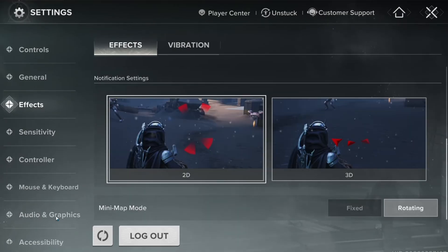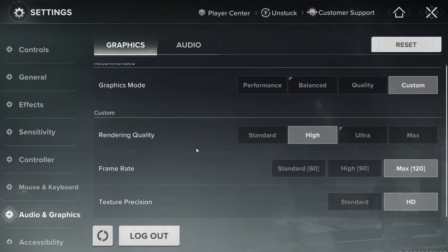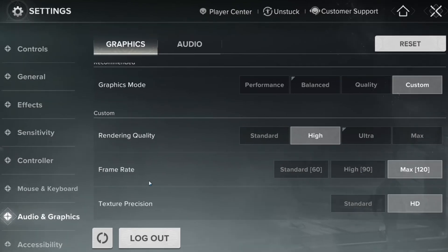Now for audio and graphics. Rendering Quality — you'll see Standard, High, Ultra, and Max. Standard looks plain, and Ultra and Max kill FPS. The best choice is High; it looks sharp and still runs smooth. Frame Rate: set this to the maximum available — this removes any cap and lets your system push as many frames as possible. Texture Precision: set this to HD. Lower than that looks muddy, higher uses more memory — HD is the perfect balance. After applying these, you'll notice the game feels smoother and more stable.